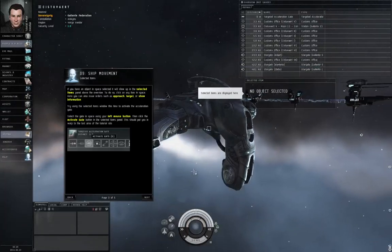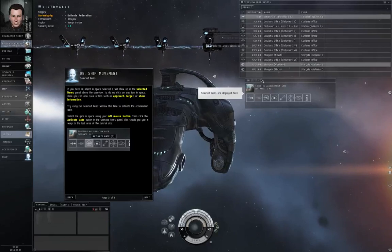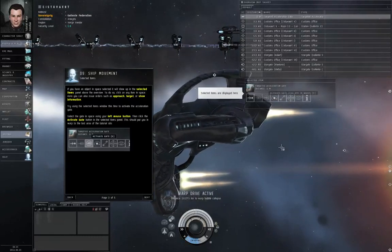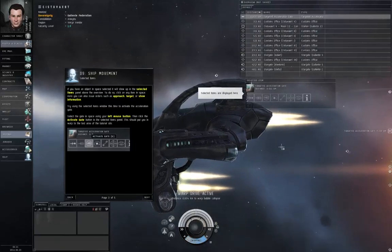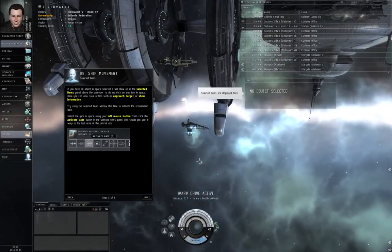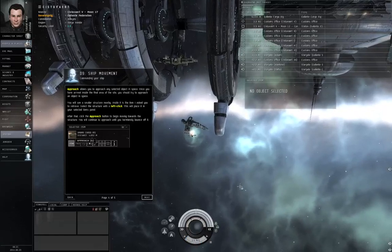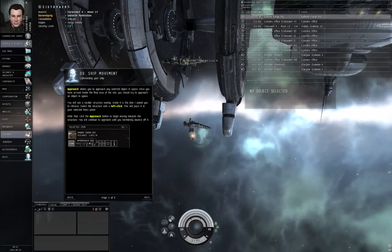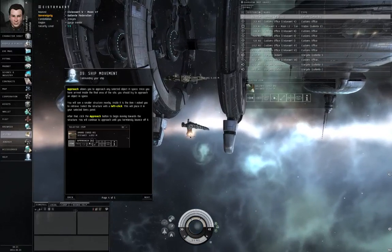Common interactions are available in the selected items panel. Select the acceleration gate now and activate it from the panel. Left-click the gate either in overview or in space and click the button. Warp drive active. Let's click Next. You are making great progress. Now travel to the final area of this training site and locate the item you are asked to retrieve.